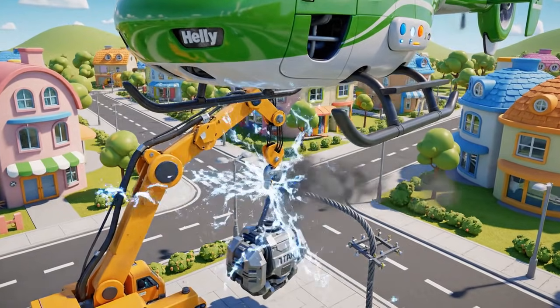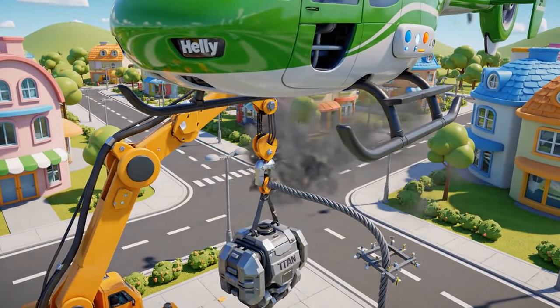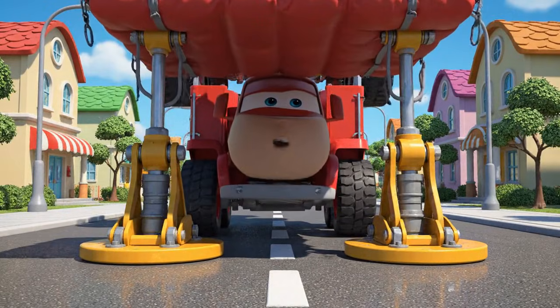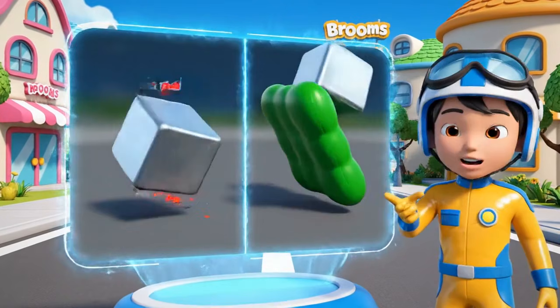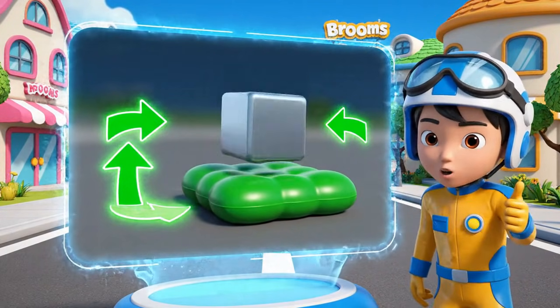The team spots the problem: the power cable is smoking! They must cut the electricity to shut down the magnet. The plan: Helly cuts the power while Roy breaks Titan's fall with the rescue cushion. Roy's net will use air to slow the fall and distribute the huge force of gravity over a wide area — it's their only chance!